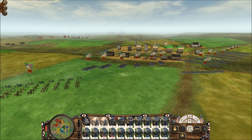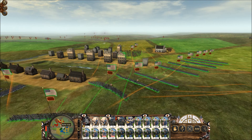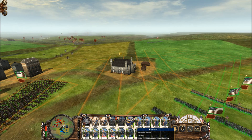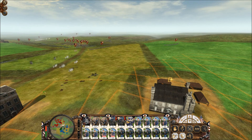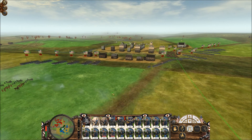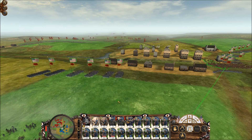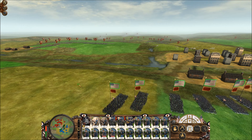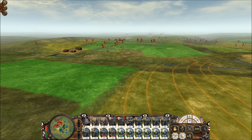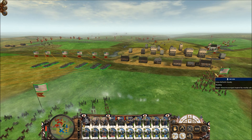It looks like the Confederates have split up into two bodies, so it's a good thing I split up too. The main force is over on the right side, right where Buford's cavalry was. I'm going to see if I can hit them before they can get online and take advantage of the bottleneck. I want these infantry guys running — sometimes that's smart, though if you rush too much your forces get tired and less effective. Artillery is still weakening the Confederate infantry.